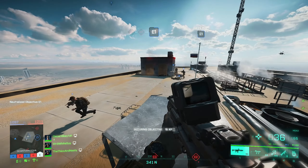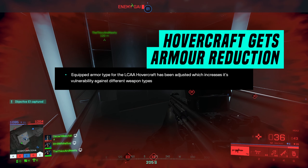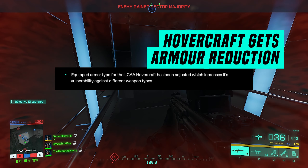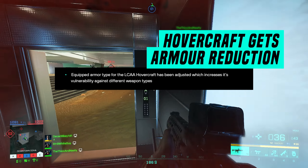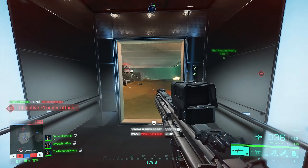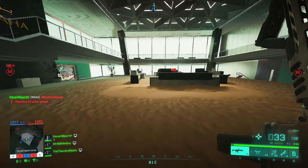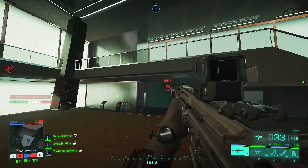A very welcome change is the LCAA hovercraft is getting its armor reduced — a bit of a nerf in the armor department. No doubt all of you have seen people ripping around in the hovercraft using the miniguns and just destroying with it. Based on this list of changes it looks like it's still going to be able to fly and climb up walls, but at least it's not going to be doing as much damage. It was stupidly overpowered.